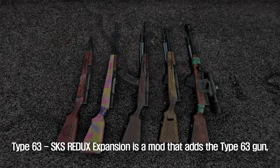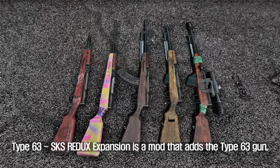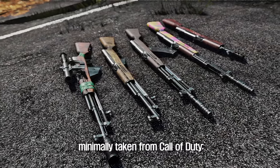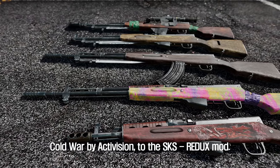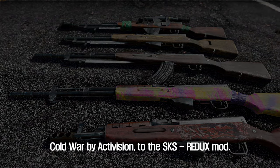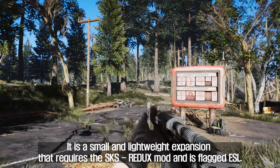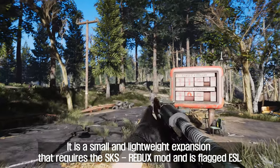The seventh is Type 63 SKS Redix Expansion. Type 63 SKS Redix Expansion is a mod that adds the Type 63 gun, minimally taken from Call of Duty: Cold War by Activision, to the SKS Redix mod. It is a small and lightweight expansion that requires the SKS Redix mod and is flagged ESL.